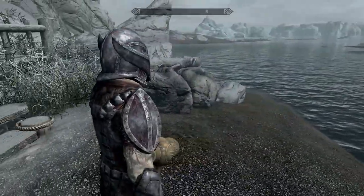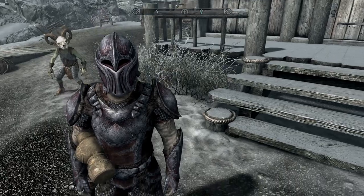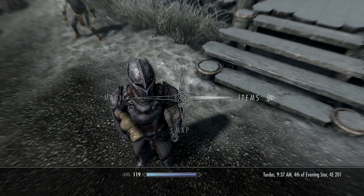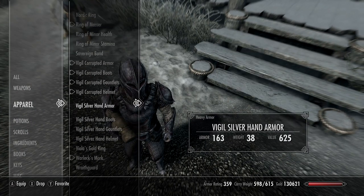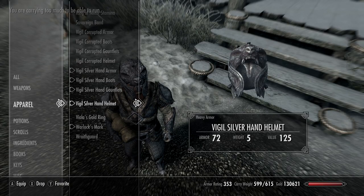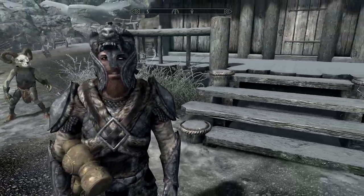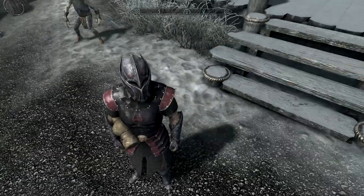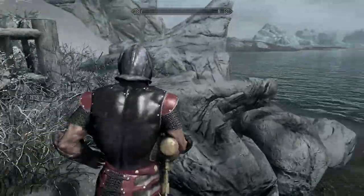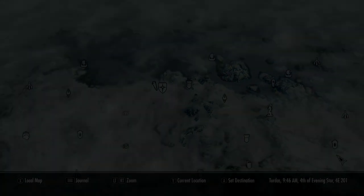And that is more or less the quest done. None of these pieces had any enchantments. You can now craft all of these sets since you have the recipe. You'll find lots of Vigil Enforcer armor sets as you progress through the world, but the Silver and Corrupted ones are much harder to come by. I really like the wolf's face on the helmet, and I think the Corrupted set goes very nicely with the Lord's Mail. Go check out the rest of my guides — I've covered every separate armor piece in the game now. See you later!